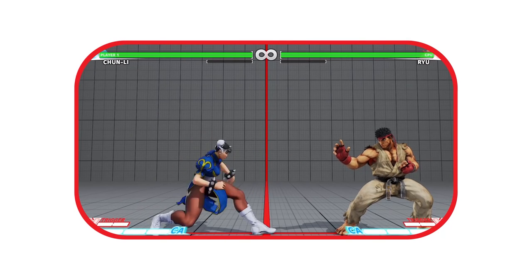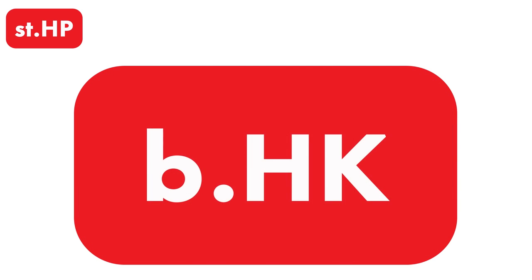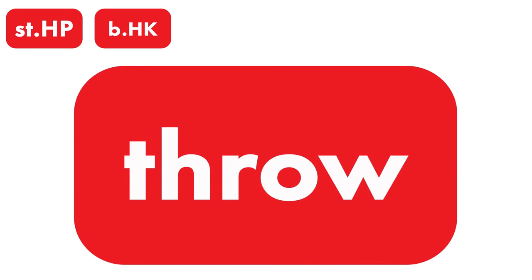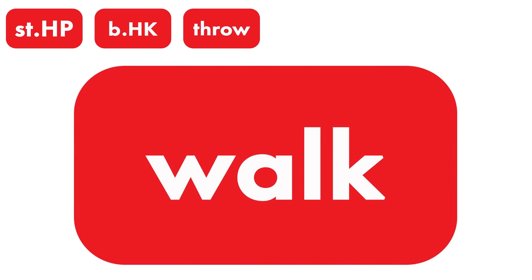First, we'll use Stand Heavy Punch. This move is pretty quick, does pretty good damage, and has good reach, so I'll try to use this to control the ground. For anti-airing opponents, I'll use Back Heavy Kick — it's a pretty reliable anti-air that does pretty decent damage. I'll also use Throw, done by pressing the two light attacks together. I'll use this when the opponent is scared, or just sitting there blocking and not doing a whole lot. I'll use the universal movement option of just walking backward and forward, which will let me adjust my spacing without taking big risks.